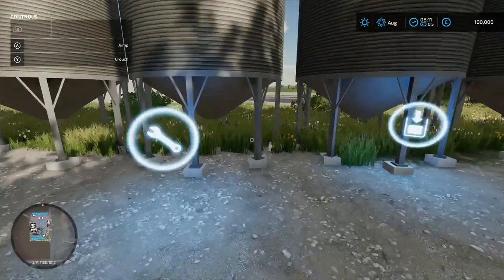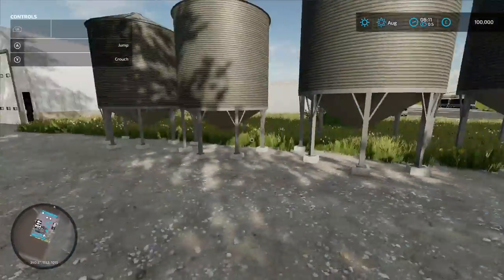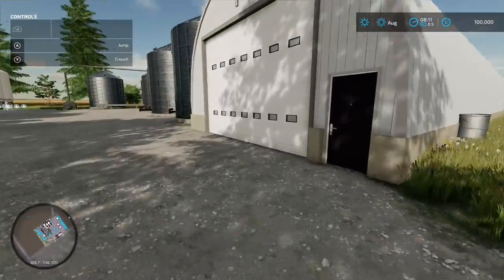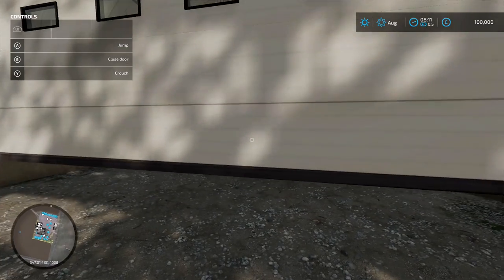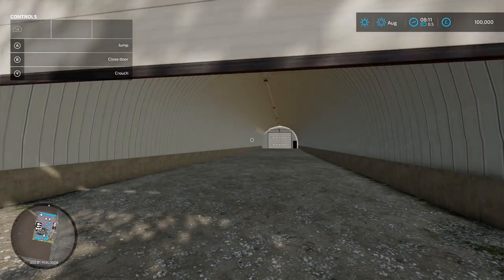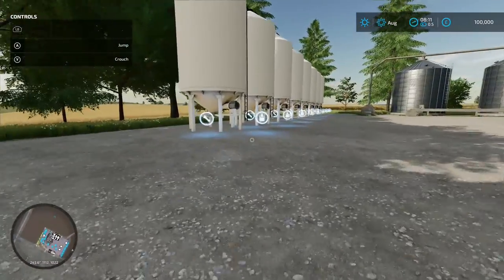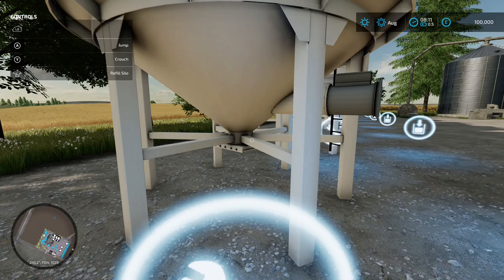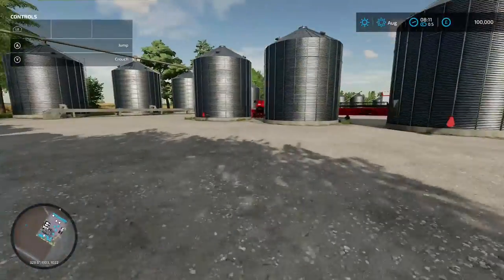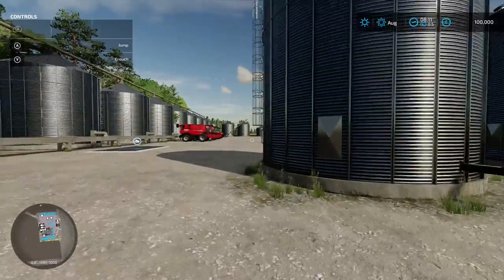Over here you can buy herbicide in that one. There's a bit more storage with a dry fruit option at the other end. Some more buyable silos here - fertilizer ones: lime and solid fertilizer. Some more silos around here, obviously the ones you're going to need the conveyor with.